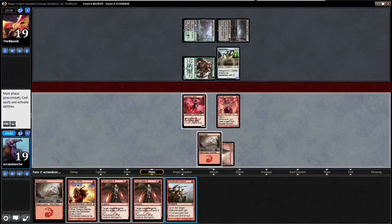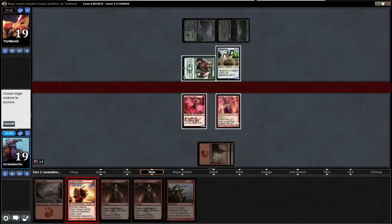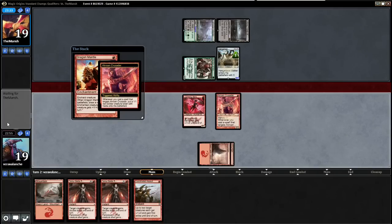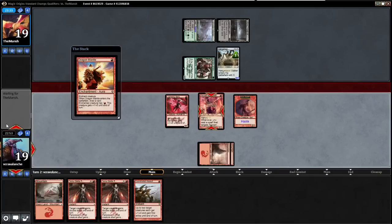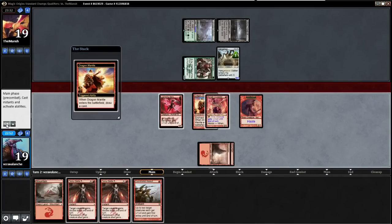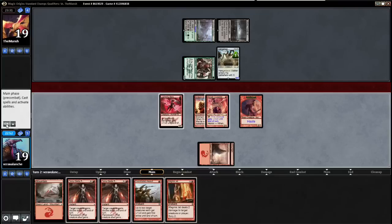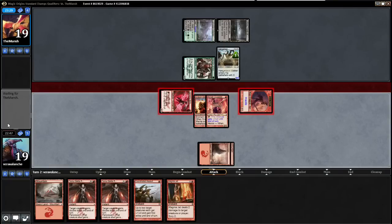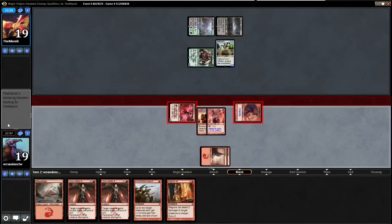I don't think he'll use the Hangarback Walker just for a token, so I'll Dragon Mantle the Crusader and then swing for two. He could surprise me — he could block the Berserker with the Hangarback Walker and a 1/1 token. I doubt it though. Well, he does — that is interesting.